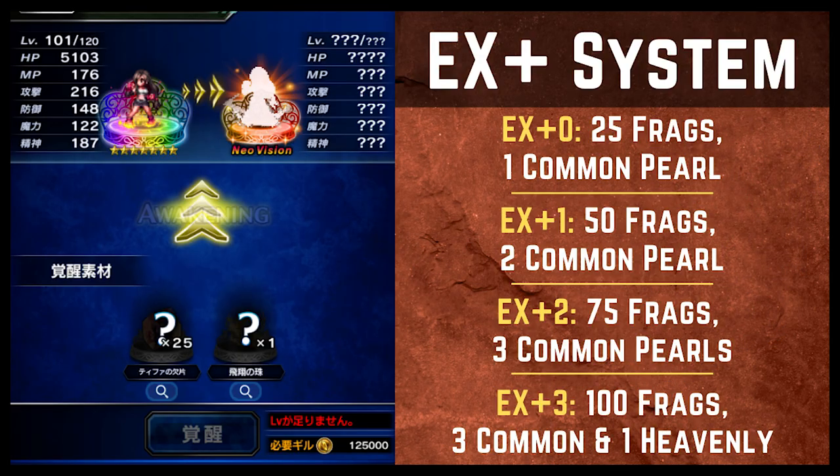The first thing we want to dive into is the EX Plus system. Traditionally, when you have a unit, the way you level them up is to level them, and when they hit their level cap you awaken them. It brings them to a new base rarity, then you can level them again and awaken them again, and so on until you reach maximum level at maximum rarity. The Neo Vision system kind of follows in spirit to that, but it is a little bit different.